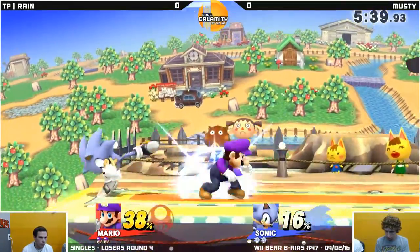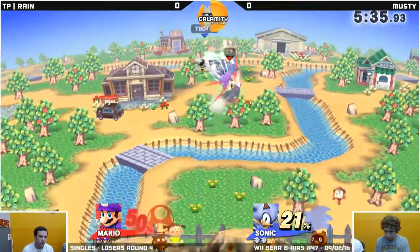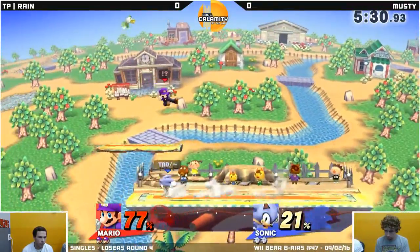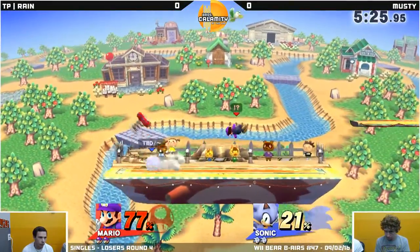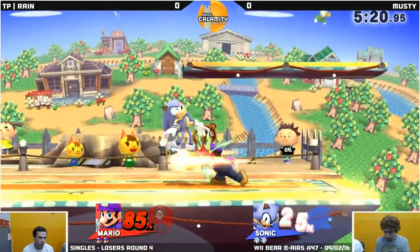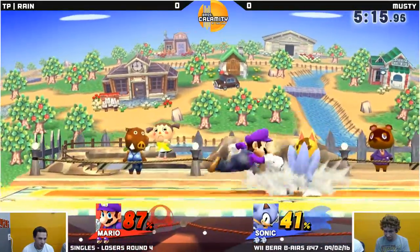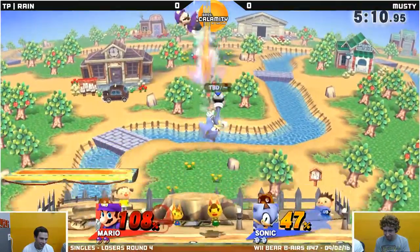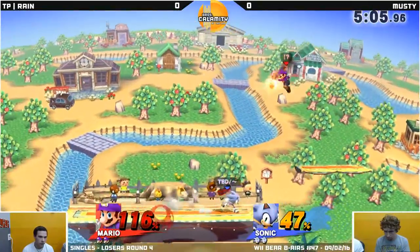Going early for the down-fall up smash — interesting. Was it TP Rain? Yeah, TP Rain. Well, that's the general bread-and-butter setup for Mario to tack on a good amount of damage. But Sonic — it was just weird that he went for up smash because it was low percent. It looked like up tilt. No, up tilt is usual, but he has the up smash. That was kind of weird. I always like mix-ups though, so I'll give him the benefit of the doubt.